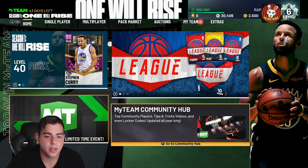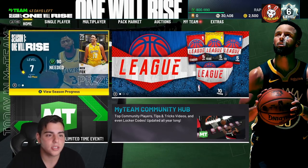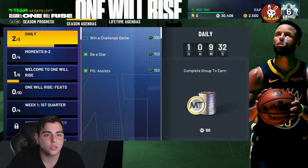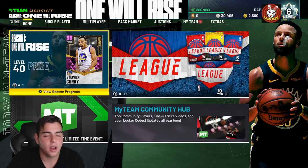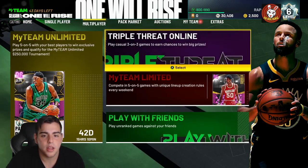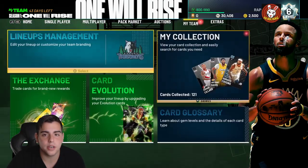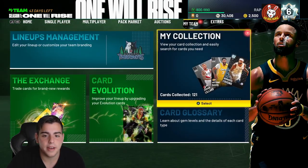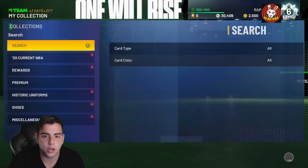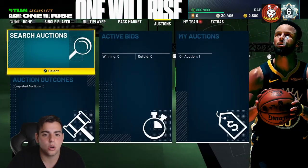The easiest way to unlock the auction block — you just need to collect 30 cards. That's all you need to do. Get your 30 cards and then you unlock the auction.